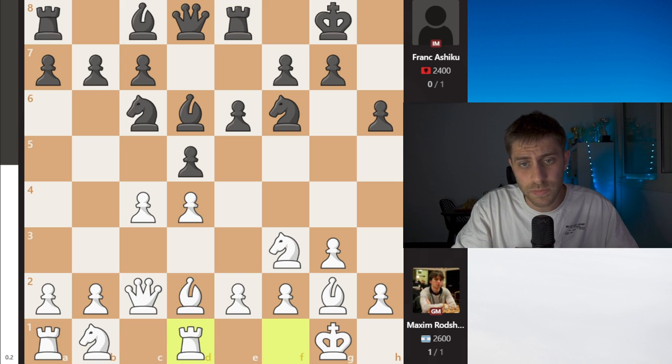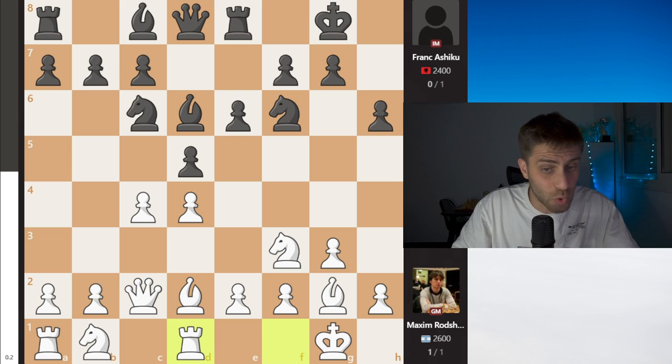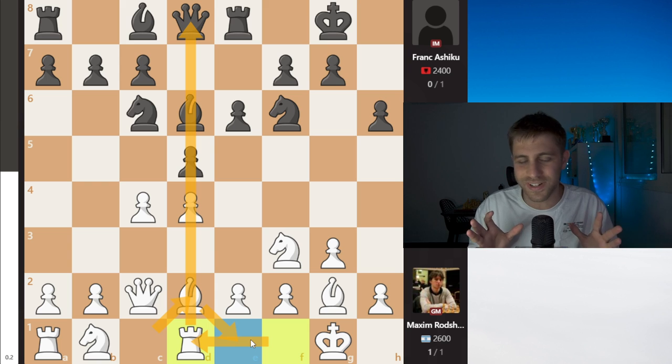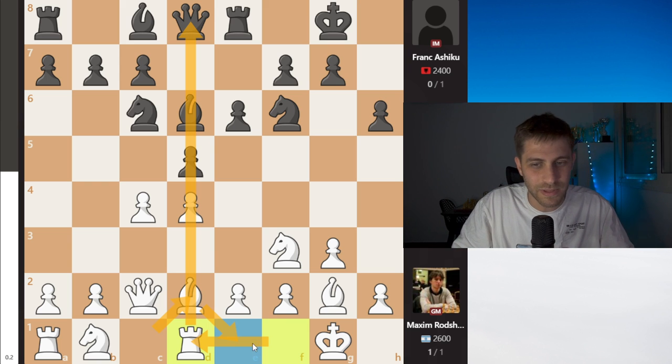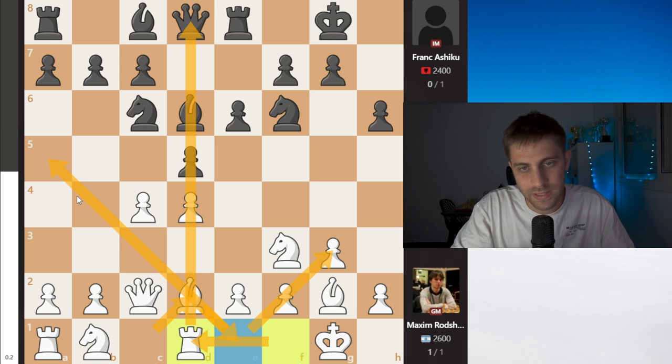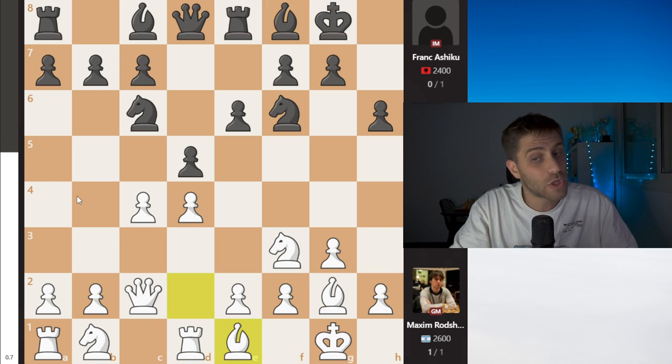Bd2 and Re8 was played, and now Rd1. In such positions, when you're playing Bd2 and Rd1, maybe the next move will be Be1 — to open this file for the rook and also to put this bishop here. It's very good because it looks at defense and also this diagonal can help white in the near future. So Bf8 and now Be1 was played by Maxim Rochtain. I really like this — it's a beautiful thing to play with the white pieces.